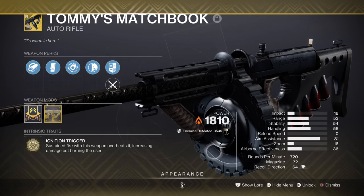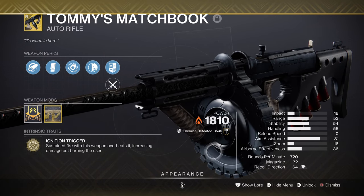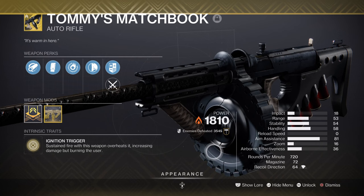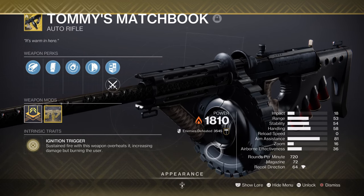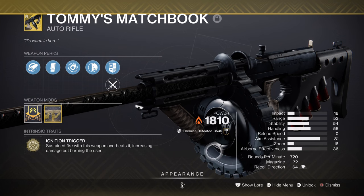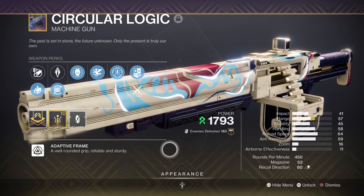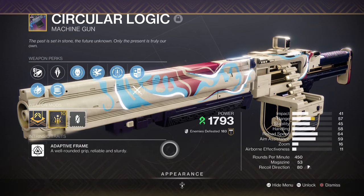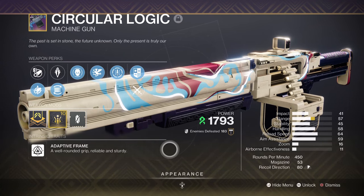For our weapons, we have Tommy's Matchbook, which I have found to be a great pairing for Loreley with how opposite the two are. If you want to play a safer route with the build then any solar weapon is fine, but using Loreley's with Tommy's will fix the health-reducing effect that Tommy's grants while also increasing your damage and elongating fires. Not many people like to use such a weapon in endgame, but it's actually quite powerful as long as you know how to handle its negative traits. For heavy, we have Circular Logic with Vorpal Weapon and Envious Assassin. The weapon plays a key part in dealing with major and above enemies quickly, but ultimately its usage with the seasonal mods Torch, Horde Shuttle, and Unraveling Orbs is where it will shine the most. If you want a solar heavy, go for it, but make sure you have the Strand Siphon mod on hand for the extra bonuses.